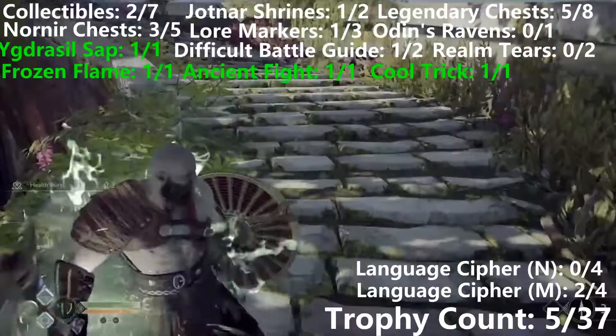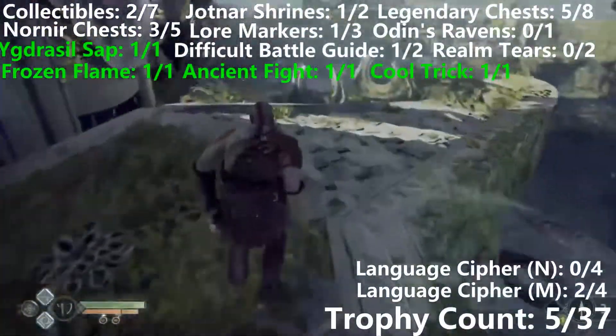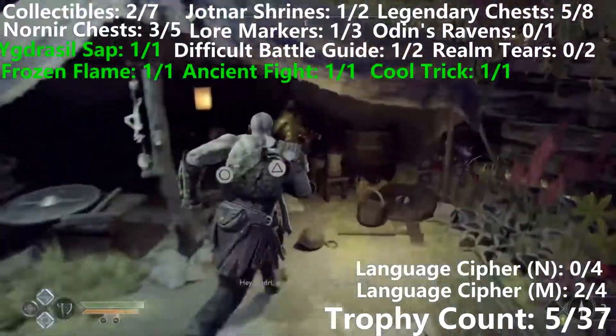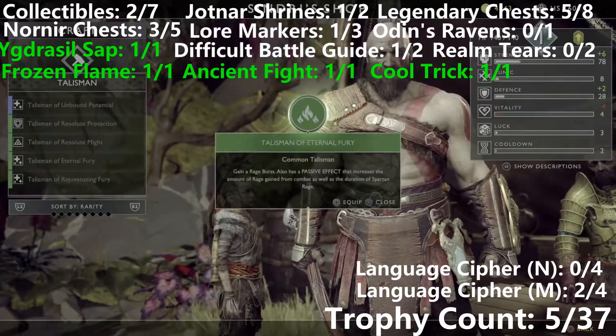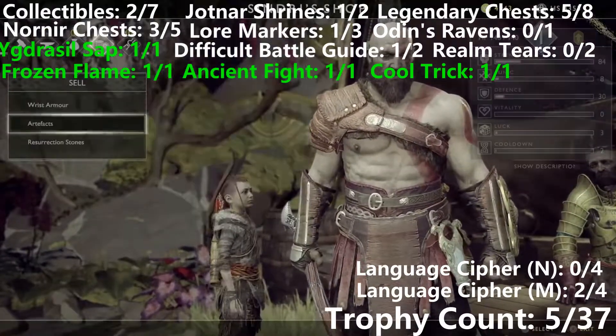Coming to the other side of the stairs, we're going to meet another Sindri shop. Once we get inside, we are going to purchase the best talisman of the game, which is Eternal Fury. Once this levels up, it's going to allow us to basically have infinite rage, which is the most broken aspect of this whole game.